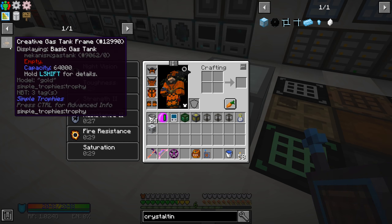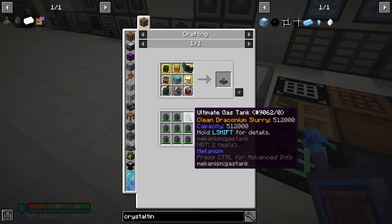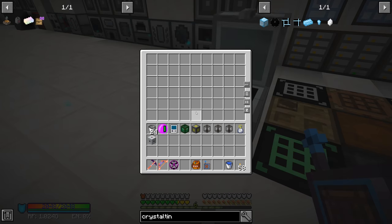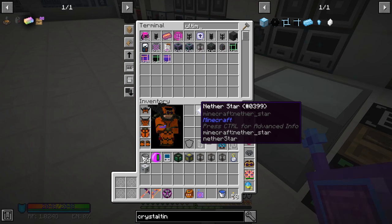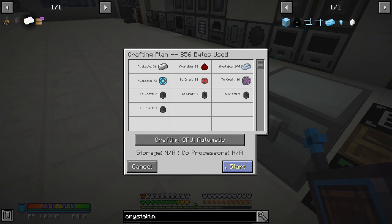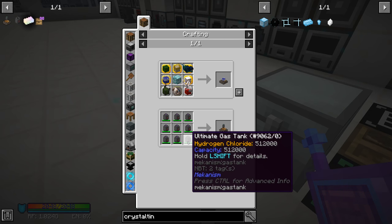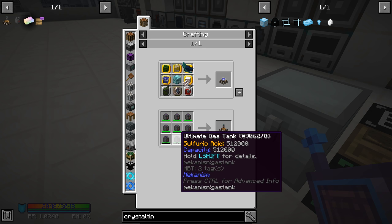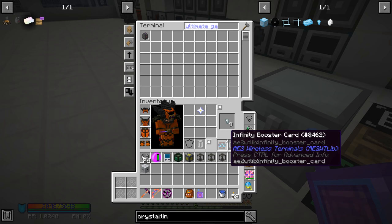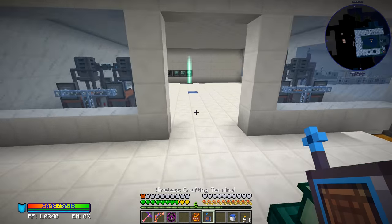Now that we have that done, the next thing is the creative gas tank frame. To make that we need all of this different stuff. Ultimate gas tank is the first stop — we have recipes for that, we need nine, so let's craft those up and then start working on filling them with the different fluids. Hydrogen chloride, sulfuric acid, ethylene — I think ethylene might be the easiest one for us to do first. We should already have ethylene over here.